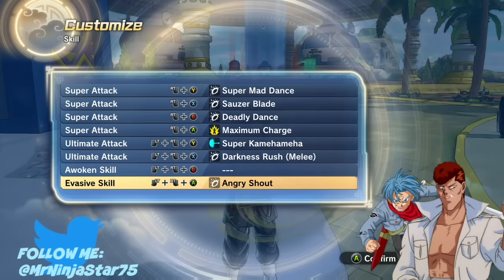Now here are the moves I equipped: Super Mad Dance, which works fairly nice; Saucer Blade, because it's really similar to what he used in the show; Deadly Dance as well; Super Kamehameha; and Darkness Rush. I feel like those are the moves that were most accurate to Goku Black's fighting style.